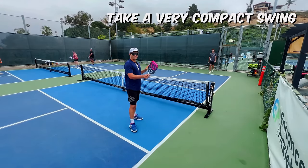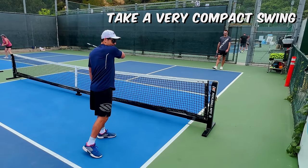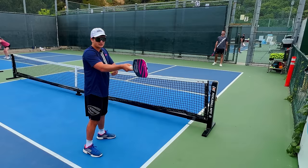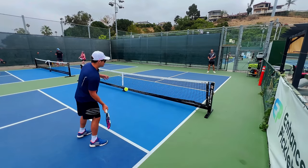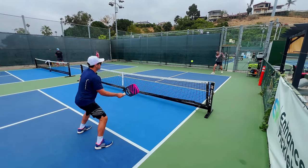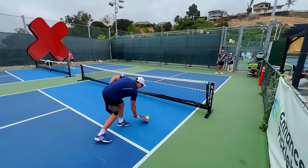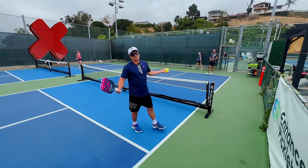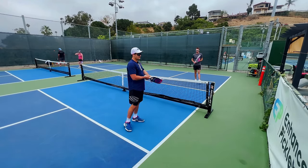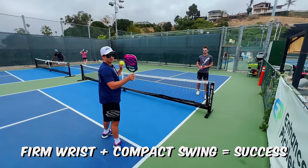With a firm wrist, also make sure you're taking a very compact swing. If they're hitting hard, you don't need a giant backswing and big follow-through to generate power — we use the big backswing to generate our own power, but against bangers we're using theirs. I'm just blocking the shot back and still getting a good amount of pace. Big backswings against bangers are a recipe for mistiming the ball — you might get lucky occasionally, but often you'll shank it or miss. Firm wrist, compact swing, and you're good to go.